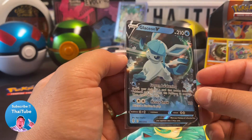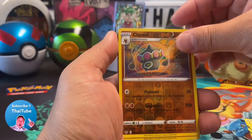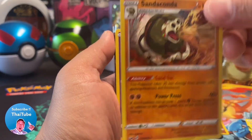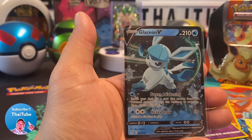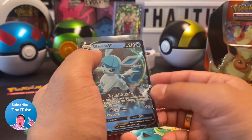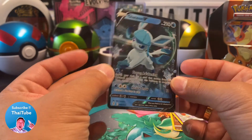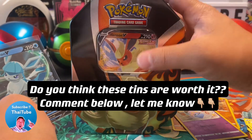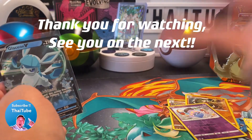Well, that's it guys. To recap our pulls: we got Claydol reverse holo, Sandaconda holographic, Inkay reverse holo, and our hitter — Glaceon V. Thank you so much for tuning in and for all the love and support. Make sure to comment, like, and subscribe. Do you guys think these tins are worth it? Yes or no — comment below. Until next time, guys: stay well, stay safe.